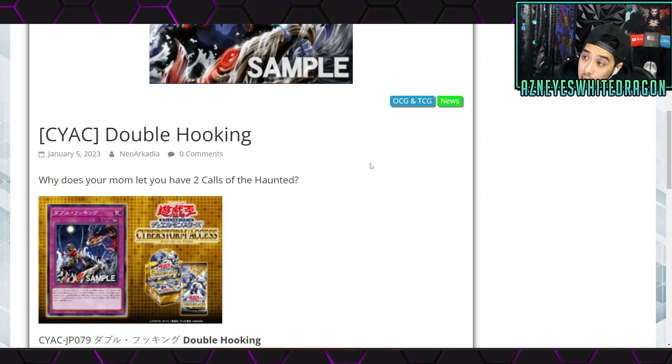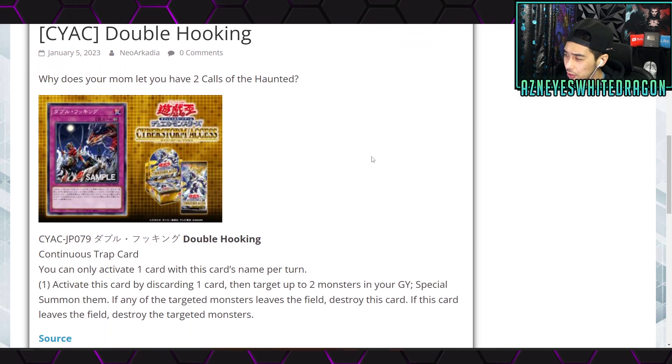Next up we've got Double Hooking, a card that's like a double Call of the Haunted. I've seen some people call it super OP, but I think it has some situational uses. This is coming out in Cyberstorm Access. It's a Continuous Trap that says you can only activate one card with this name per turn. You activate it by discarding a card, then target up to two monsters in your graveyard and special summon them. If any targeted monster leaves the field, destroy this card, and if this card leaves the field, destroy the targeted monsters — very similar to Call of the Haunted, but you get to summon two and you discard a card.